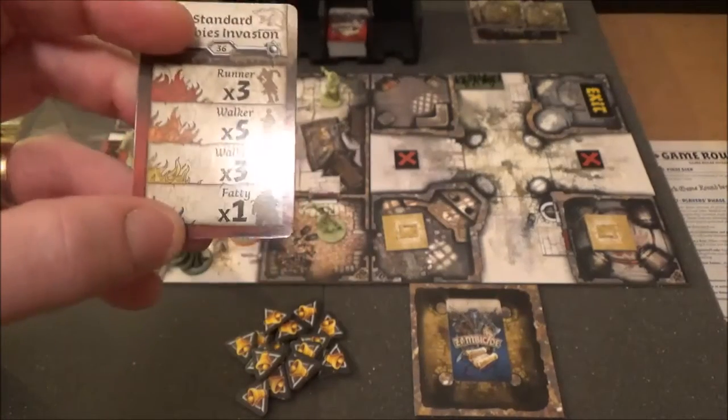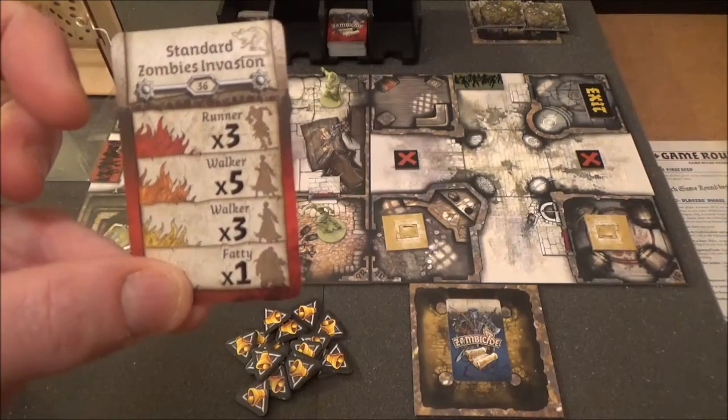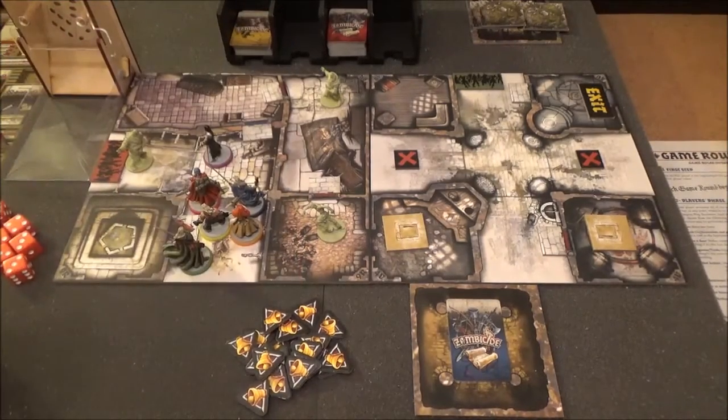Bearing that in mind, Silas is already on five experience — he only needs a couple more and he's in the yellow zone. We've just got to bear that in mind when allocating kills and tokens. But as it stands, we've got a fatty — and only Samson can kill him. We can discard that spawn card, and that is the end of the spawn phase.